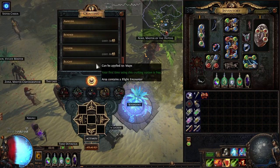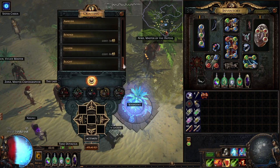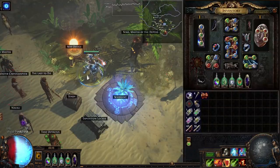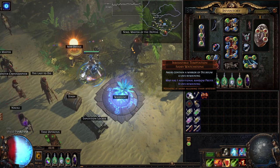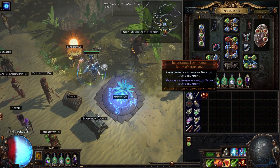The second big difference is the map device. Last league we had the delirium map device mod for 16 chaos — now we don't have it. So we have to find some other way to guarantee Mirror of Delirium in your map, and that way is to just buy watchstones with the sextant modifier 'area contains Mirror of Delirium.'